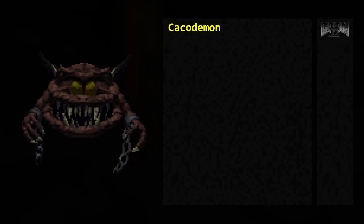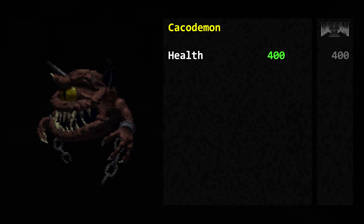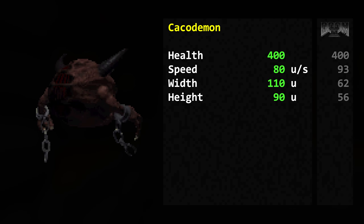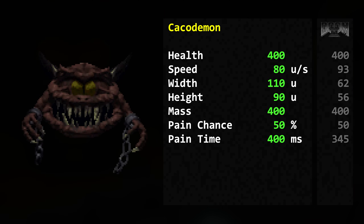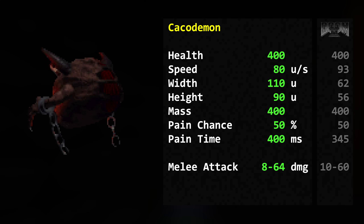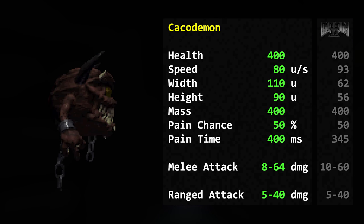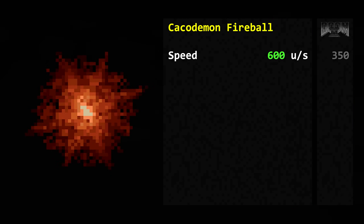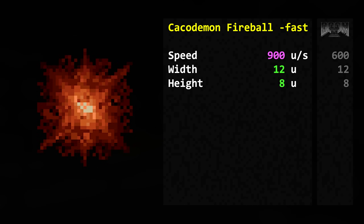The Kakodemon — it's got arms now. Very cursed. And also proper idle frames and chasing frames. Health: 400. Speed: 80 map units per second. Width: 110 map units. Height: 90 map units. Mass: 400. Pain chance: 50%. Pain time: 400 milliseconds. Its melee attack still works the same, dealing 8 to 64 damage in multiples of 8, whereas the original is 10 to 60 in multiples of 10. Its ranged attack deals the same damage — 5 to 40 in multiples of 5 — but the projectile speed is now 20 instead of 10, turning its projectile speed to 600 map units per second. The width and height are 12 and 8 respectively. With fast monsters enabled, the projectile speed gets boosted to 900 map units per second.